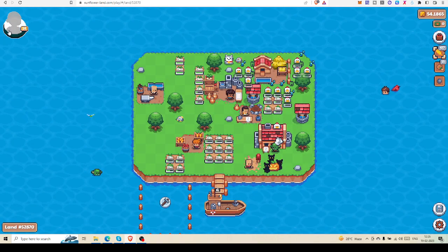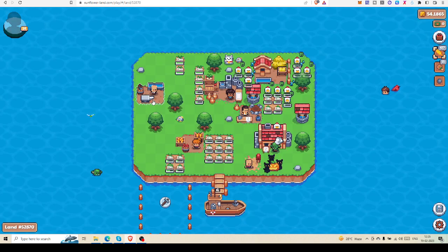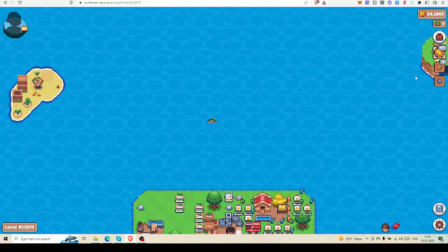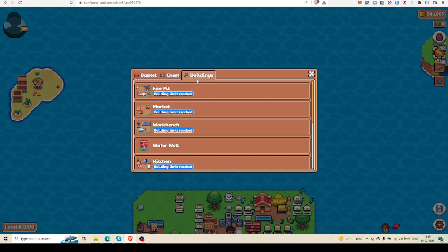My bumpkin is on level 14. In my land I have a bakery and a henhouse — these are very common tools most players have. The buildings I have are fire pit, market, workbench, and water well. These four buildings are very, very common to all players.